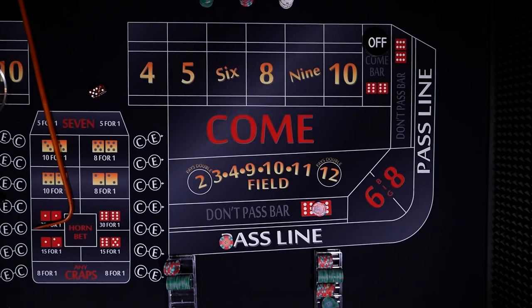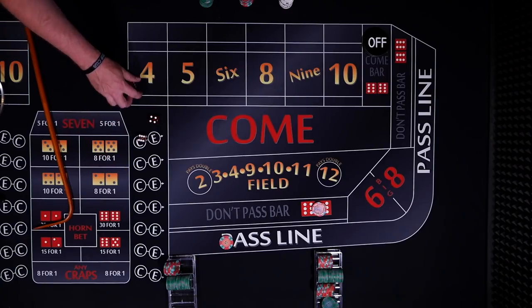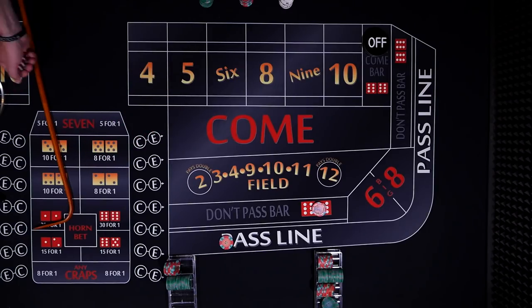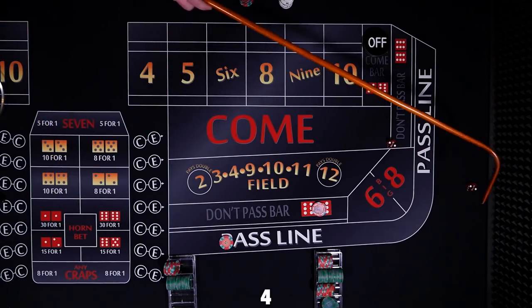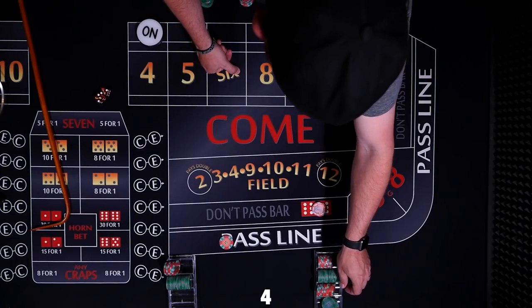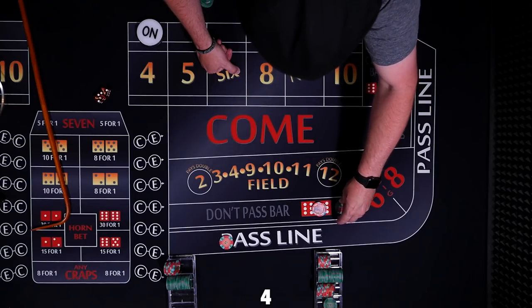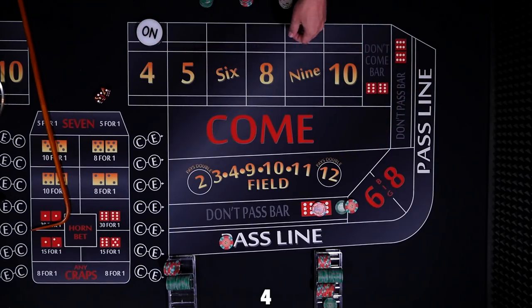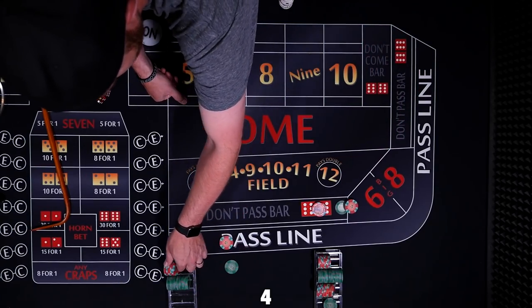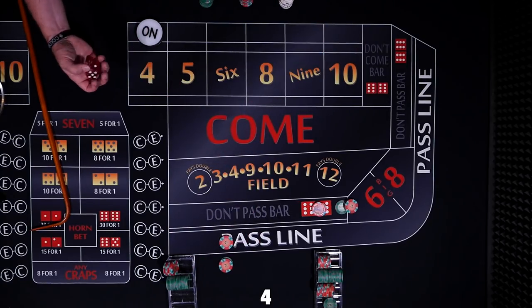Back on the pass line — we've got a new shooter. Coming out. Four hard — it's a tough one to hit. The don't player, it's always going to be $60. We're laying $60 to win $30. And here for our pass line player, we're betting $30 to win $60.